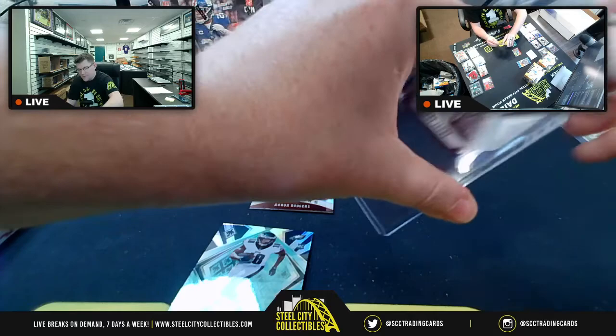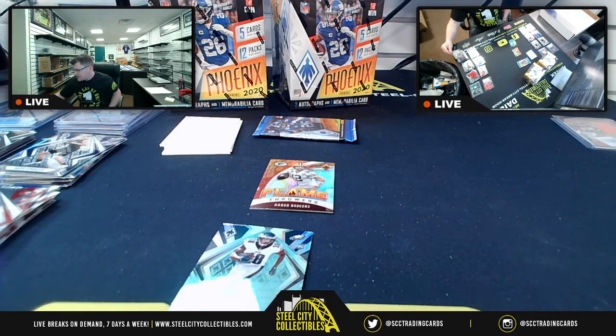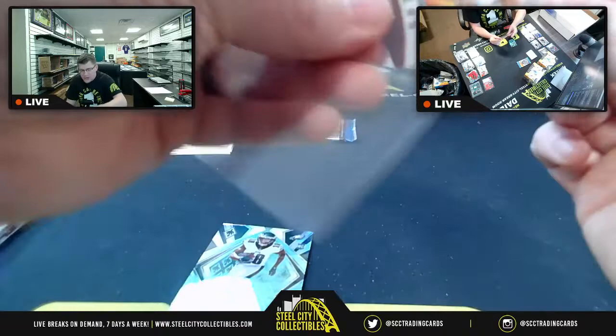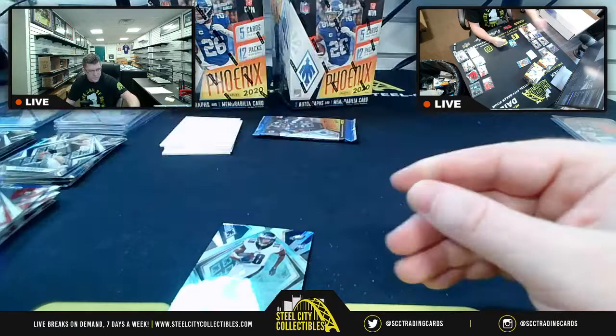Host discusses potentially doing a random pack break on a box of Phoenix — maybe dual random pack on one or two boxes for 12 spots. He's thinking through the format while ripping packs. Still deciding on logistics.